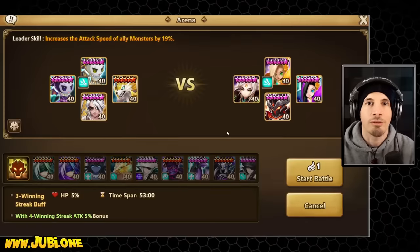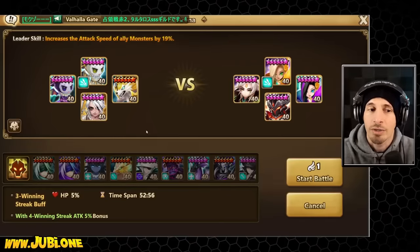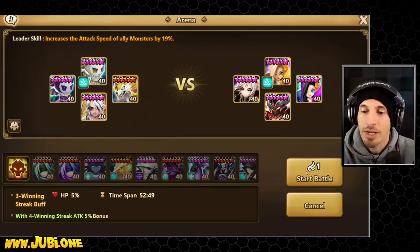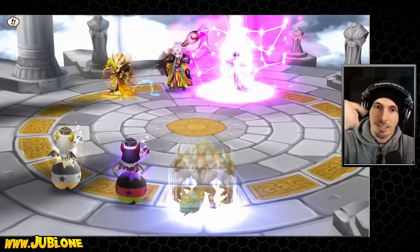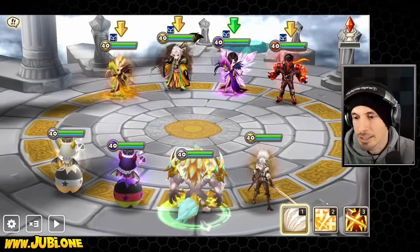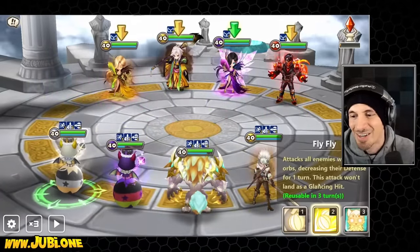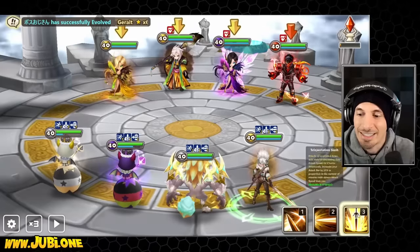She's fully built, level 40, awakened, max skilled thanks to the event. We're gonna take her in with a crit buffer since she doesn't have very high crit rate. We have a strip and defense break, and we have a speed buff. This way she has the speed, the attack power, and the crit rate. Let's see if this is gonna be enough to make her do a whole lot of damage, or if Gianna's gonna cut and we're gonna be screwed. Entirely possible.